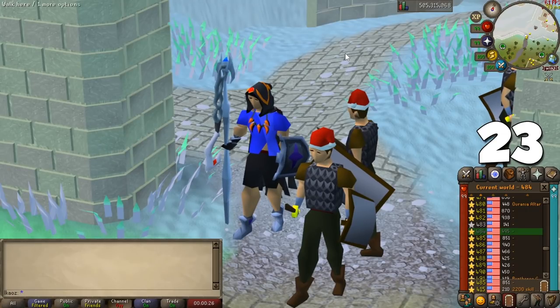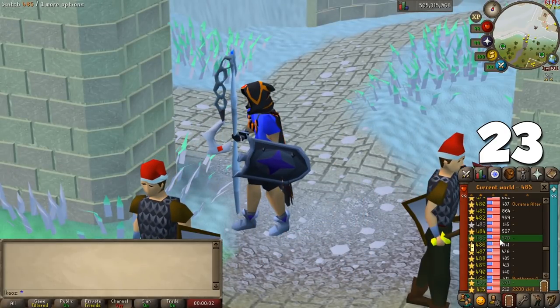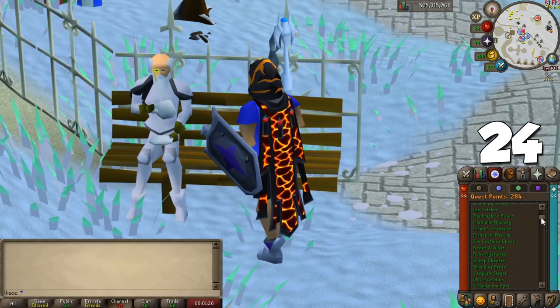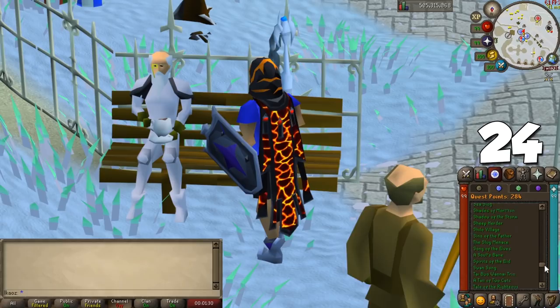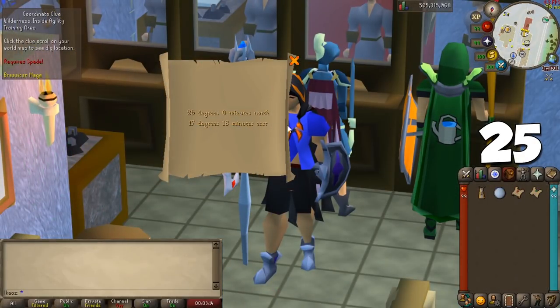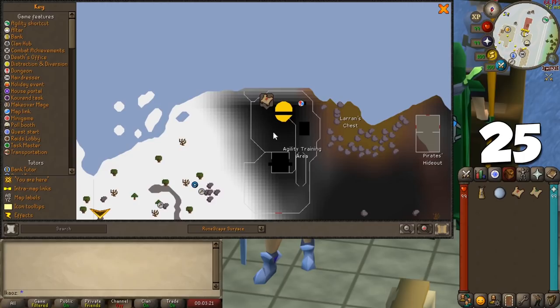The World Hopper plugin lets you quickly hop through worlds and shows your ping to figure out if your connection is good enough for important activities. If you're a returning player wanting to speed through quests, Quest Helper will save a disgusting amount of time — it tells you every single thing you need to do, what items to bring, and where to go. If you like doing clue scrolls, the Cluescroll plugin tells you exactly where to go and how to solve puzzles in the easiest way possible.